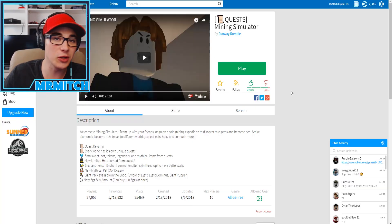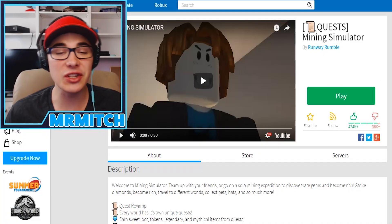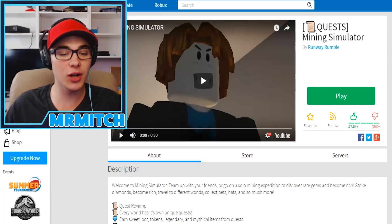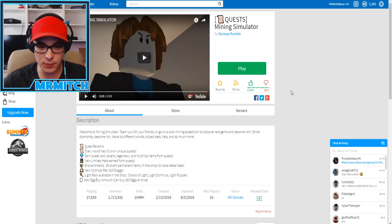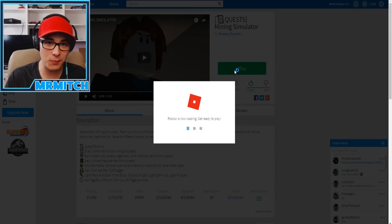Every world has its own unique quests, which are awesome. You can earn sweet loot tokens, legendary and mythic items from the quests, and new limited edition hats too. You can enchant permanent items in the shop to have better stats. There's a new mythical pet — the Oof Doggo — a light pack available in the shop, the Sword of Light, the Light Dominus, and the Light Popper. And the new egg buy amount lets you buy 150 eggs at once. Really cool — we're going to hop into it.